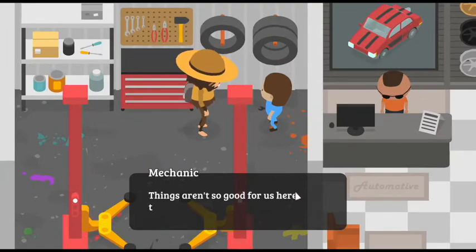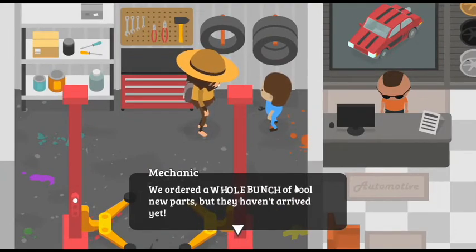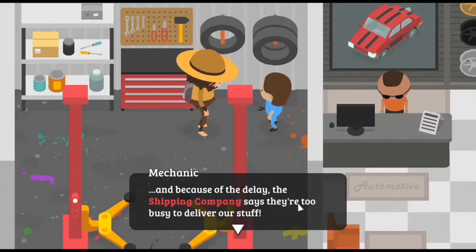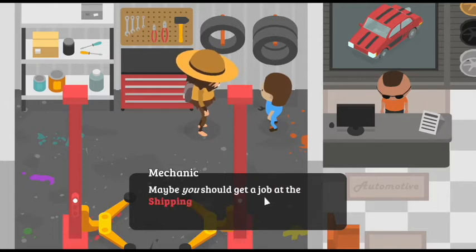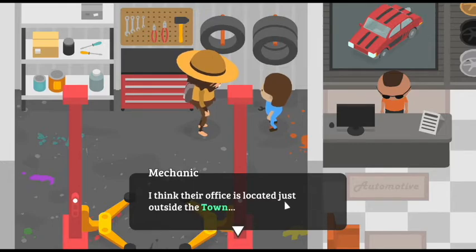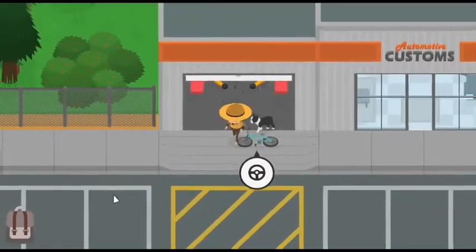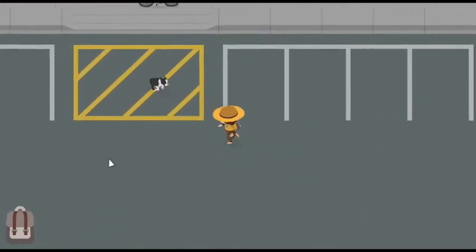The mechanic says: 'Things aren't so good for us here. We ordered a whole bunch of cool new parts, but they haven't arrived yet. Apparently the freighter carrying our parts got jammed up in a canal somewhere. And because of the delay, the shipping company says they're too busy to deliver our stuff. If only I knew someone who worked there, maybe they could help us out.' Maybe you should get a job at the shipping company! I don't want to drive around on this bike today because it's super slow, so we're going to find a faster car.